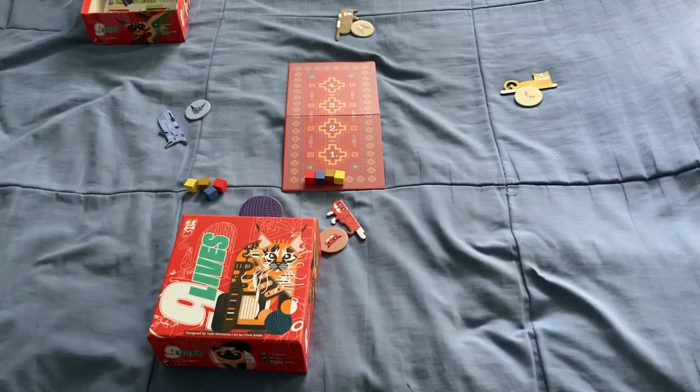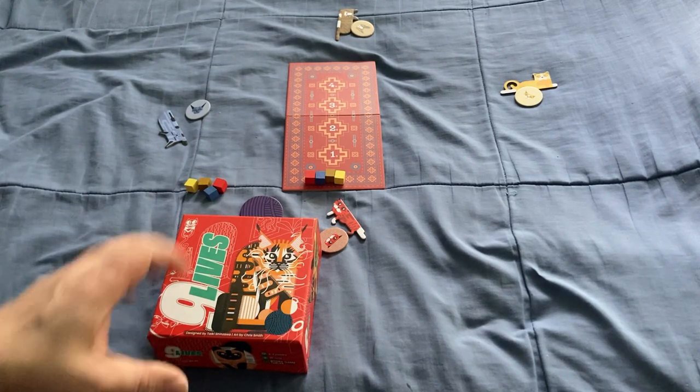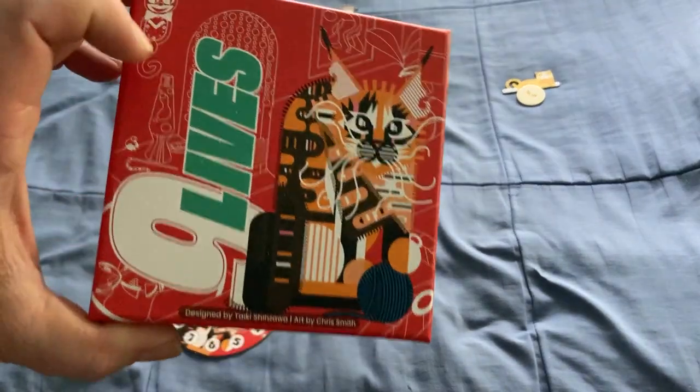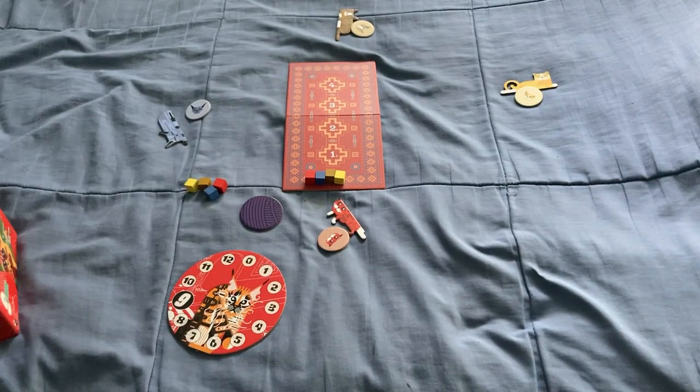Hello everyone, this is A3Tube back with how to play. Today we're looking at how to play Nine Lies, which is a trick-taking game specifically for three or four players. It's from BoardGameCables.com, now known as AllPlay, and it's by Taiki Shinzawa, who's also done Goats of Christmas and some other trick-taking games.